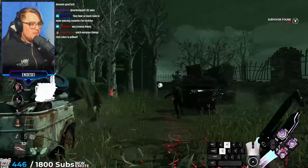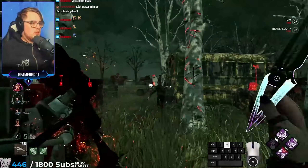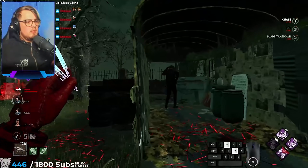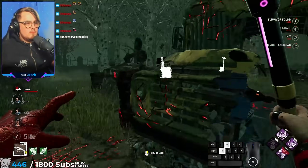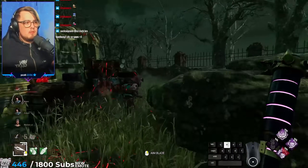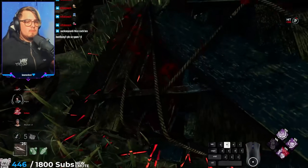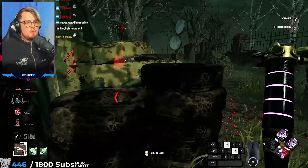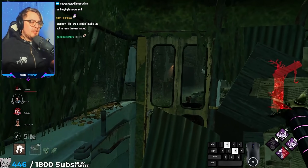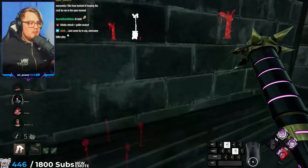What I did there was I abused the fact that they're on comms to my advantage — by getting them to say, 'Hey, I'm being chased.' I'm going to get rid of this pallet real quick. Oh, I get a free attack. Basically, I go towards the Felix and say hi, Felix. I switch to the Trickster, the chase goes on. Felix runs through, rushes out, and then I've got Felix down. Now we've got a basement shack straight off the bat.